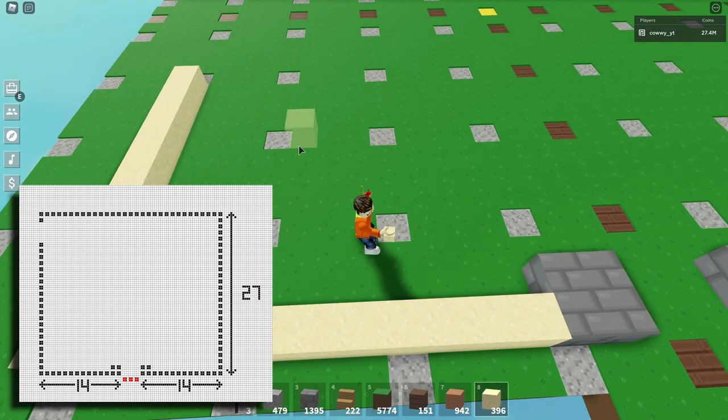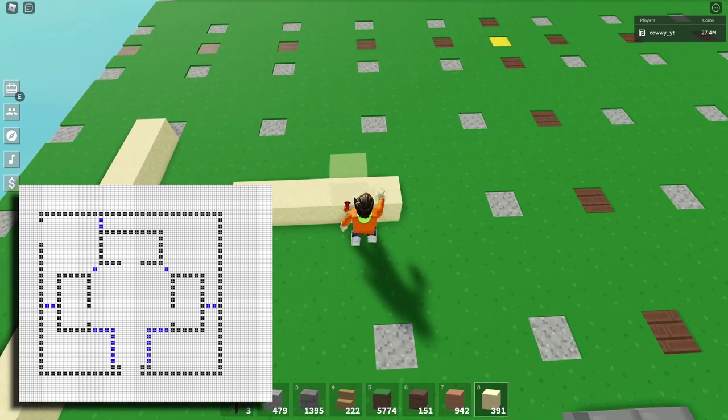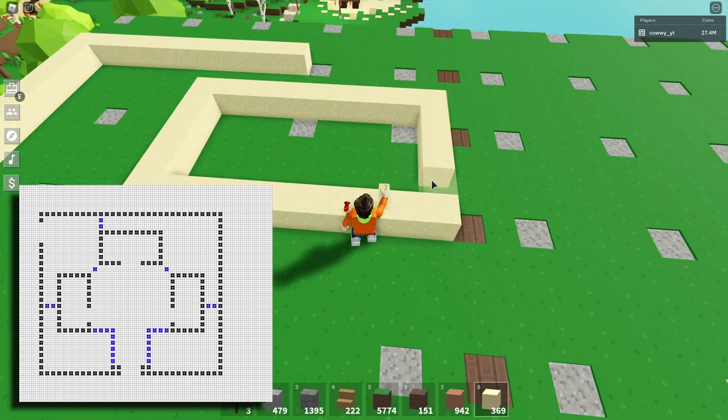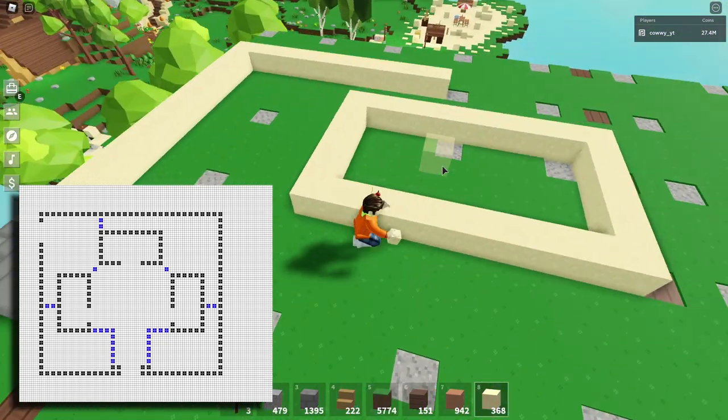The height of the build is 27 blocks high. On the left-hand side at the back, there is a back door. When you're done with the outer wall outline, the last thing to do is lay down the wall for each house. The blue dotted lines on the image show the spacing between each house. When you're finished, don't forget to leave a space for the door.